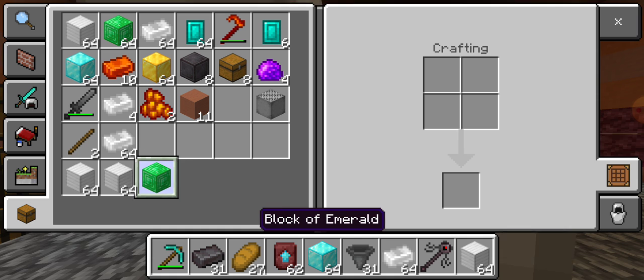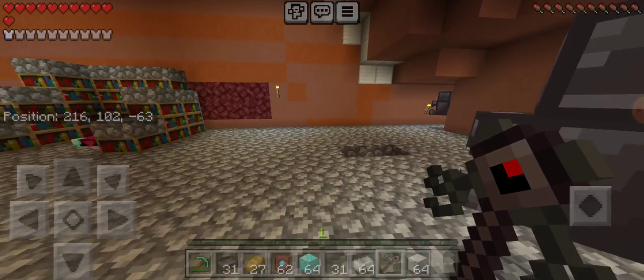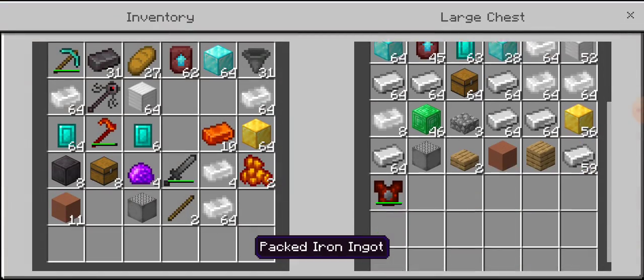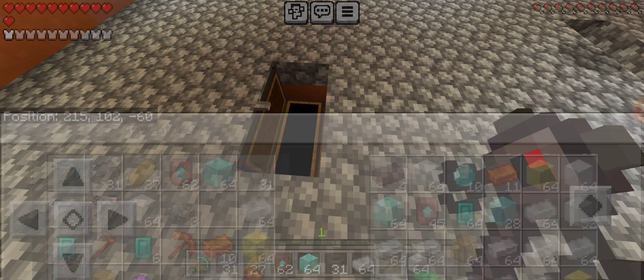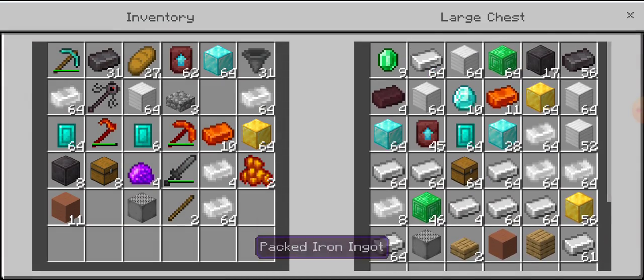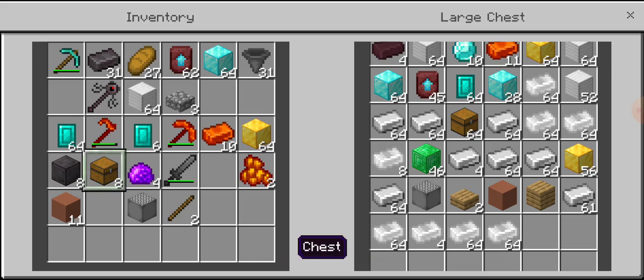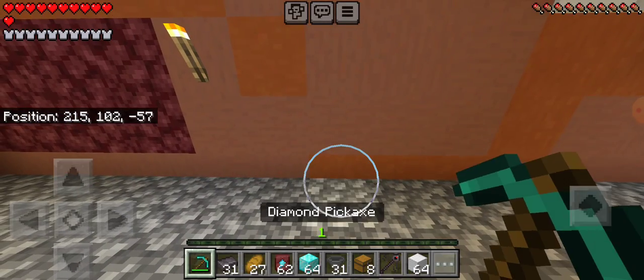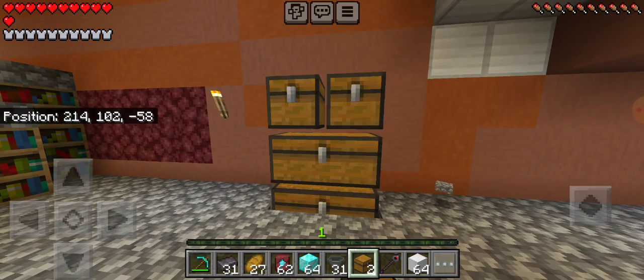Get away from me, loot — you keep clogging my inventory. What's in my chest now? Oh — there's my infernum chest plate, infernum pickaxe. Let me put on that chest plate real quick. Now I just need to wait for my helmet to get down here. No way — I have eight chests here. I could mine a little area here and boom — a new chest storing area. That's a lot more storage.